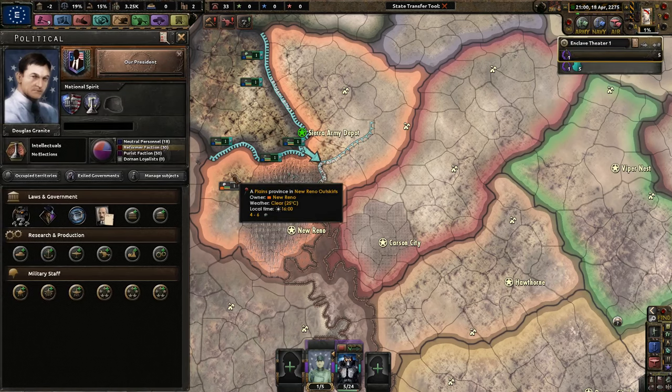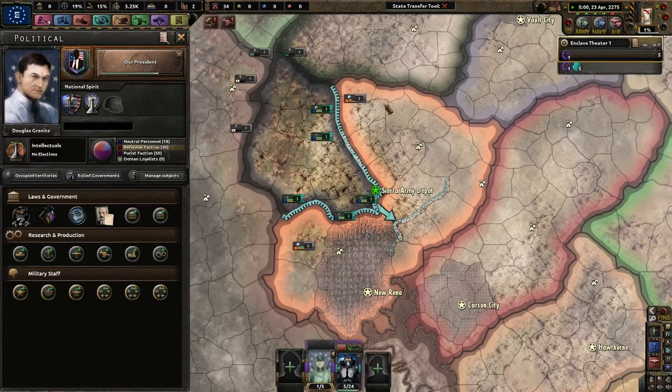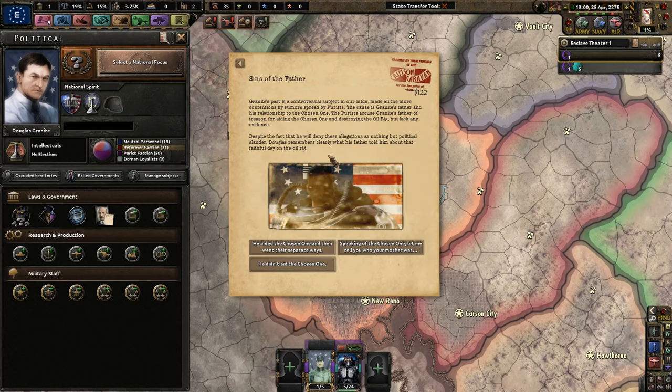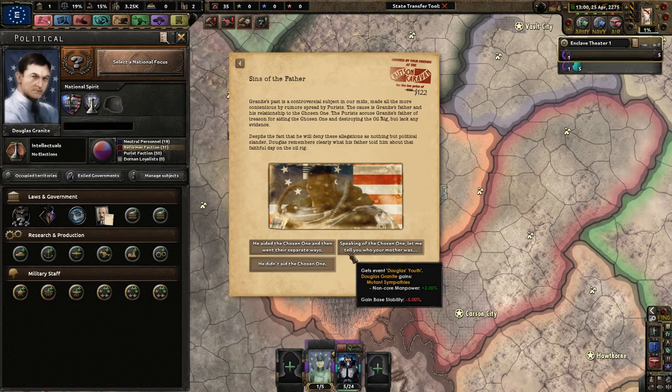We'll do our president — the sentence of the father — which has importance as to what you decide. Granite's past is controversial: the purists accuse Granite's father of treason for aiding the Chosen One and destroying the oil rig, but lack any evidence. Despite denying these allegations as political slander, Douglas remembers clearly what his father told him about that faithful day on the oil rig. You definitely don't want less stability early on.